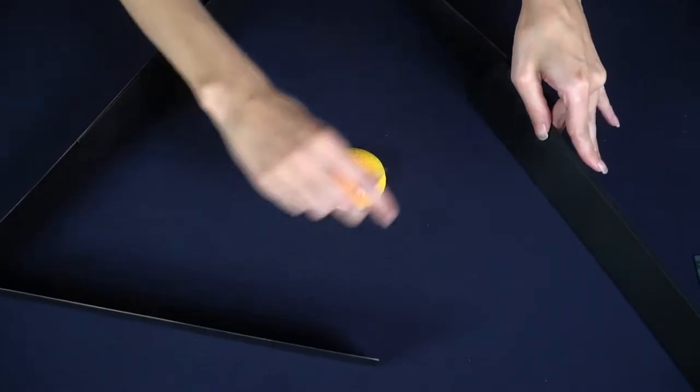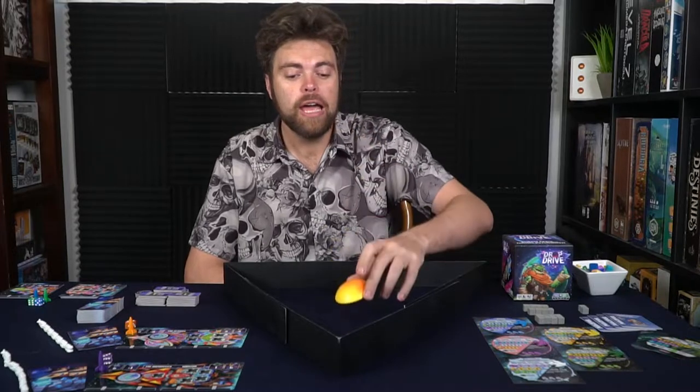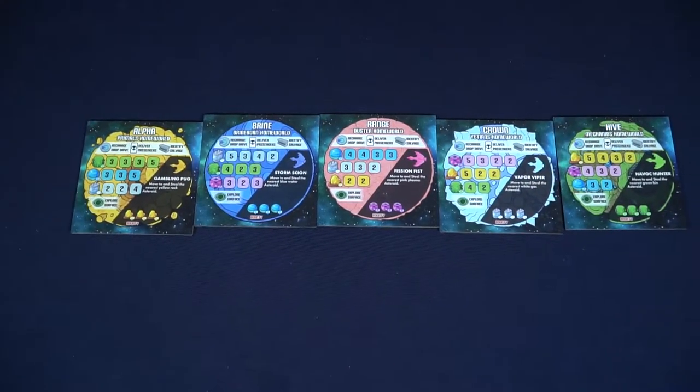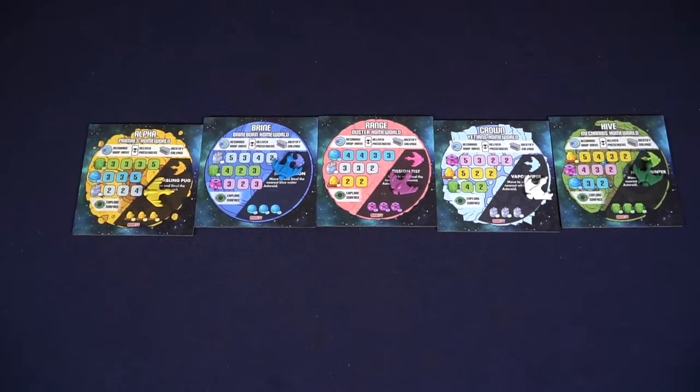Here we have the game Drop Drive all set up for two players. To begin, first create the board — it's set up into a circle using three folding sections, though I have it in a triangle here due to table space. Place the sun marker right in the middle of your galaxy. Then deal out the five different planets face-up on the basic mode side, and place the pirate ships on each planet based on their color.